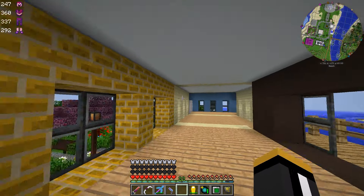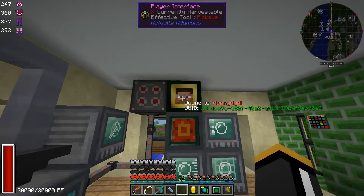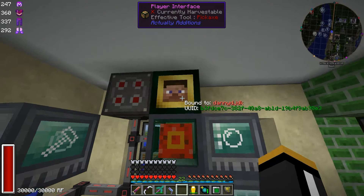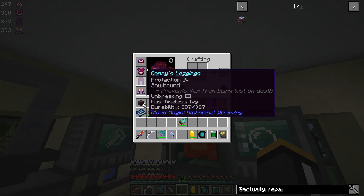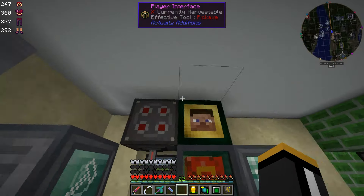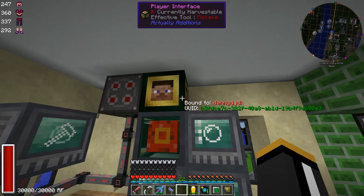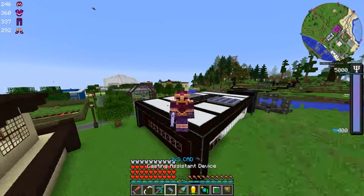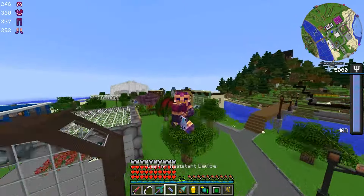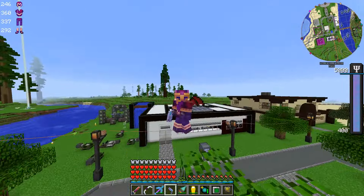So now theoretically one could imagine — I'm not going to do this today — but one could imagine the possibility of piping stuff out of your inventory when it gets down to a certain level of damage, sticking it in here until it's full, and then sticking it back in your inventory. That would be interesting. If you do have any questions or comments, please feel free to leave them in the comment section below, or if you have any ideas. And of course don't forget to click the like button if you did enjoy this, and join me next time. Thanks for watching, bye!